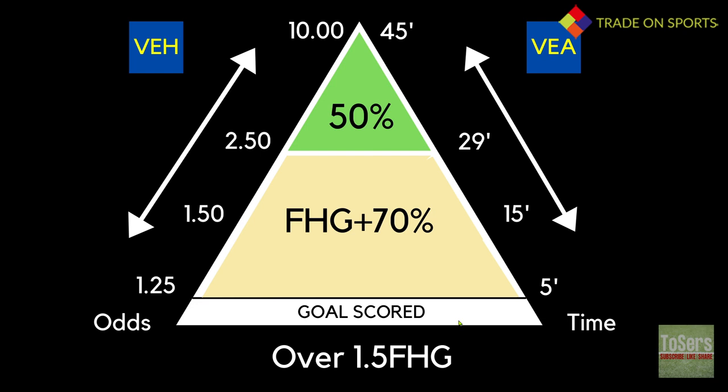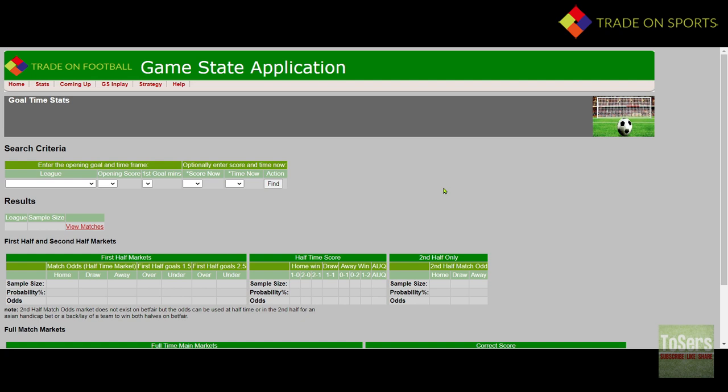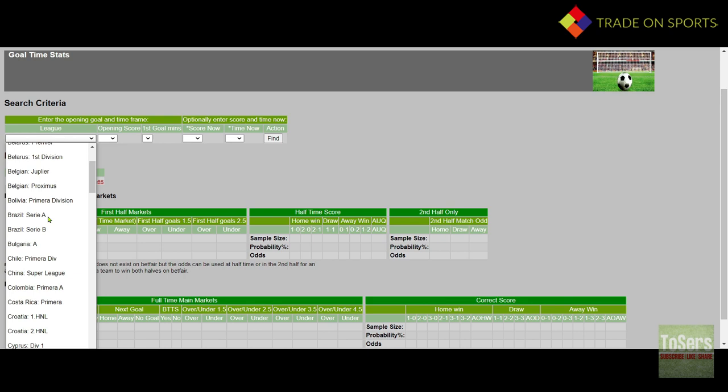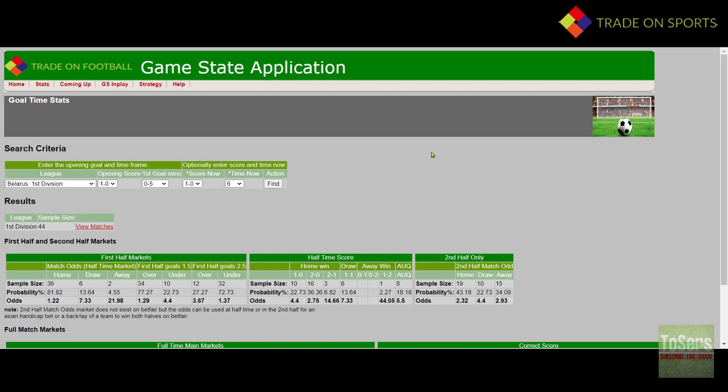Let's go and look at the stats tab. On any given day you'll see a busy GSA console and you'll see the VEH alert. By going over to the TSS on that match and clicking on it, it will bring that game up. You can also come into the stats tab and look at historical games if there are no live games. We're going to look at this Belarus one — in the 3rd Division, score is 1-0. Very important to make sure you select the 0-5 duration. So let's look at that game at 6 minutes and see what that VEH alert would have told us.